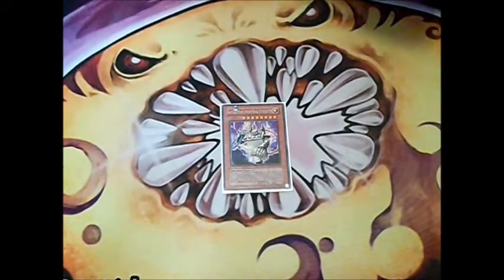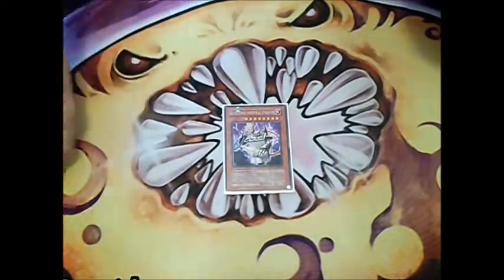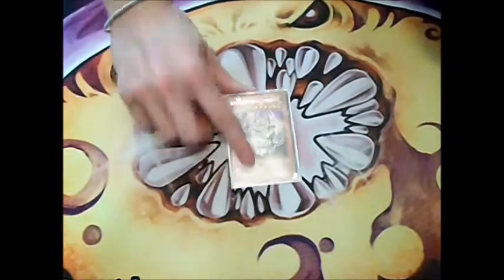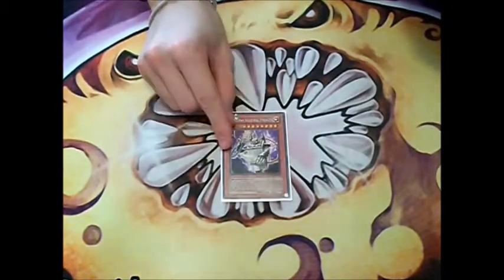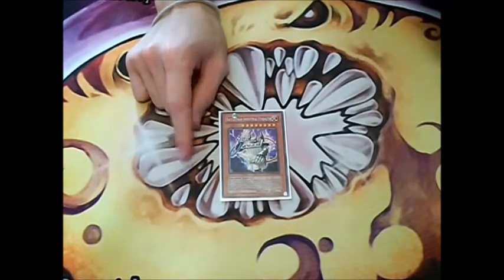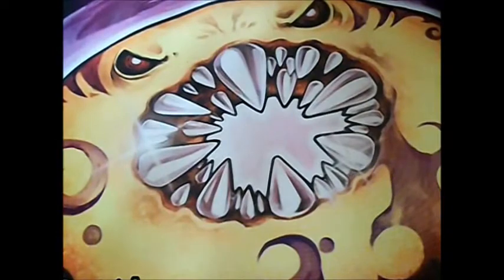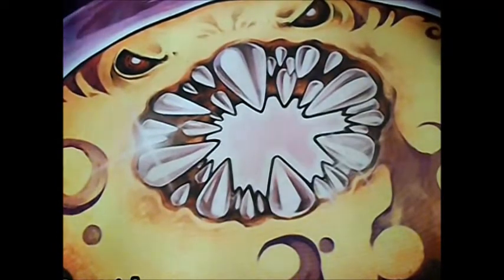The last Batteryman we play is Industrial Strength. You special summon it by banishing 2 Batteryman from your graveyard, and you can banish a thunder monster to return 1 monster and 1 spell or trap on your opponent's side of the field to the hand, or it's destroyed. So it's really good.